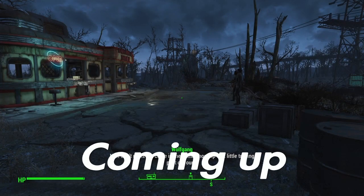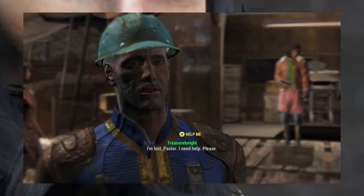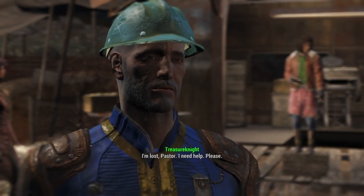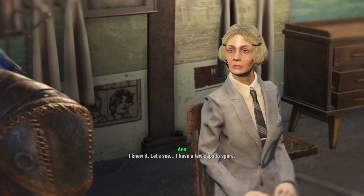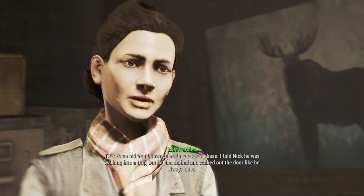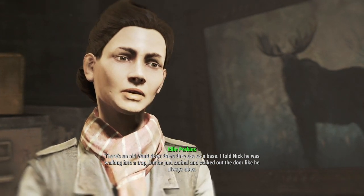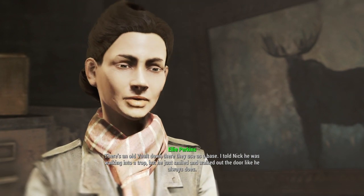Now don't make me come in there and shoot up that little trading post of yours. I'm lost, Master. I need help. I knew it. Let's see. I have a few caps to spare. There's an old vault down there they use as a base. I told Nick he was walking into a trap, but he just smiled and walked out the door like he always does.